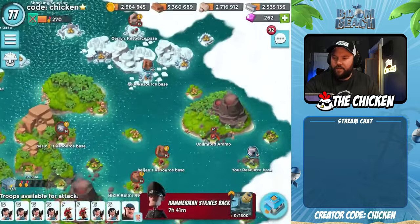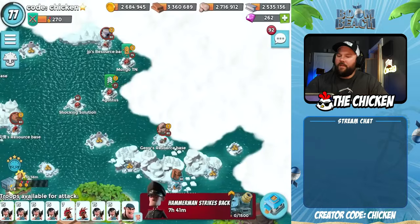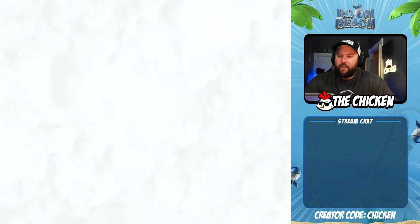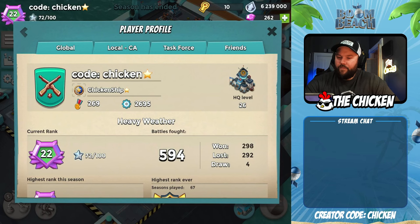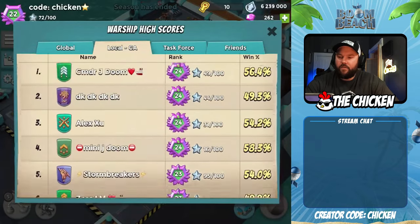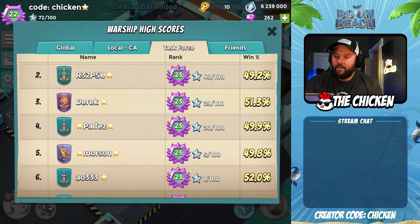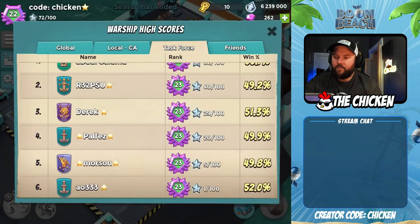When you go attack somebody's base you should see their skins — or if I scout them. And we were able to get our last top 500. So, 37 seasons of top 500, which is really cool. If we go over here on the warship, we can look at our final stats — number 466. 594 battles fought, 298 won, 292 lost. We were able to hang it up at 22-72, which I was feeling pretty good about. Number 19 in Canada, which is cool. Shout out to the task force — kind of a low season for Chicken Chips. Usually Salami, Reese, Derek — they're all very close if not in Legendary, same with Iron Duke and 10 Ton. All these guys are really solid in warships now.